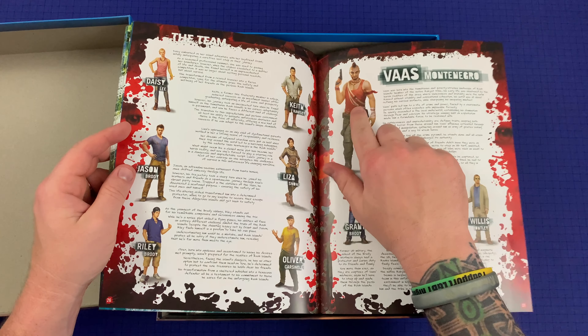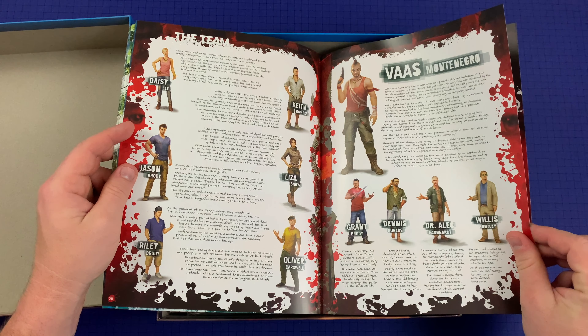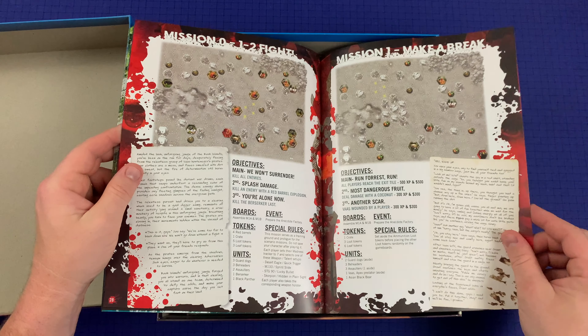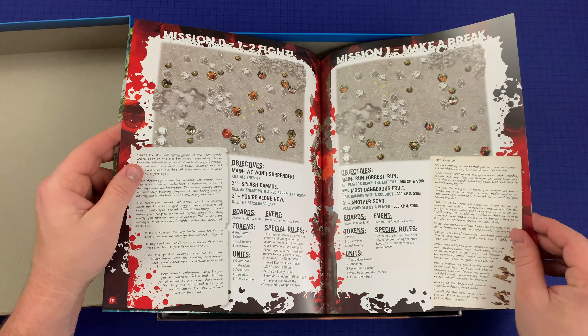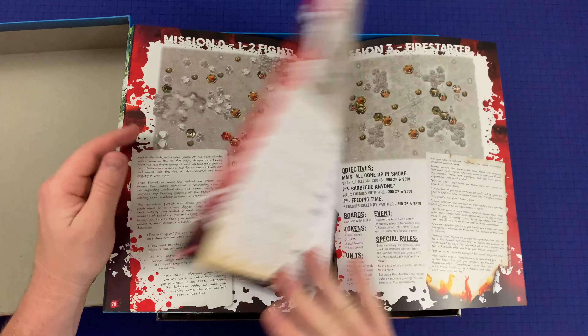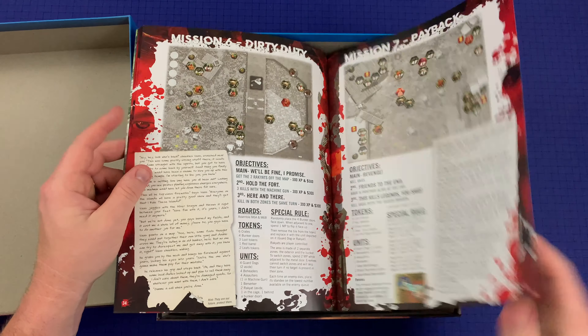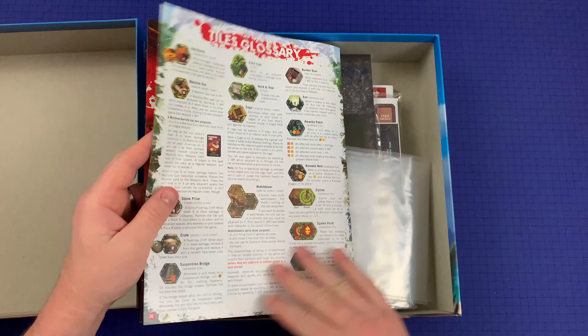Oh, so this is the bad guy — this isn't you. That's the big bad. Then we've got... Mission 0, Mission 1. So how many missions do we have here? Looks like 7 missions included.